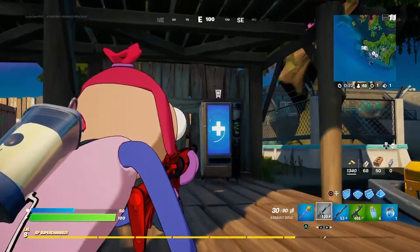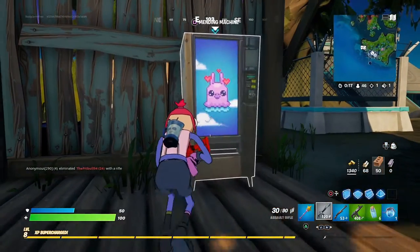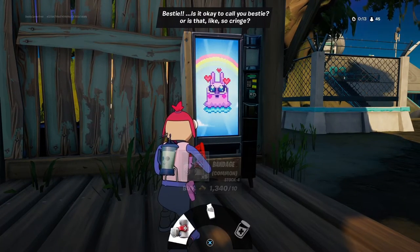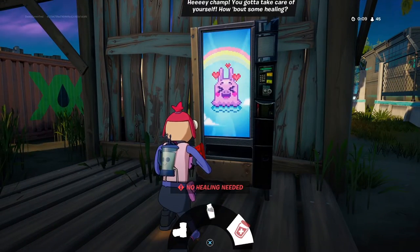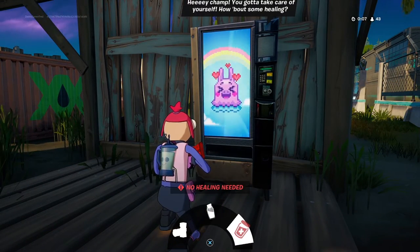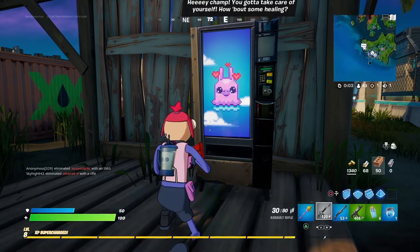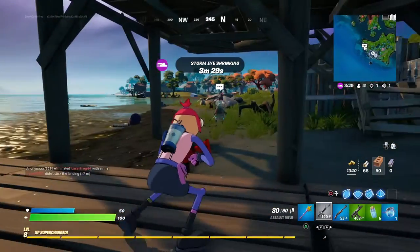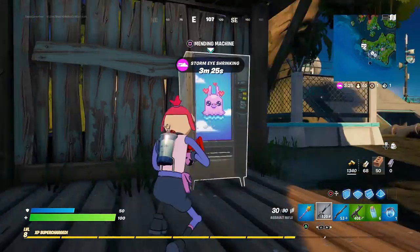I want to explain what these vending machines are. They basically carry one of three items: bandages, small shield potions, or similar healing items. You can also get a healing item just in case you get hurt and need to heal without actually using a bandage or small shield potion — so definitely useful if you need healing.